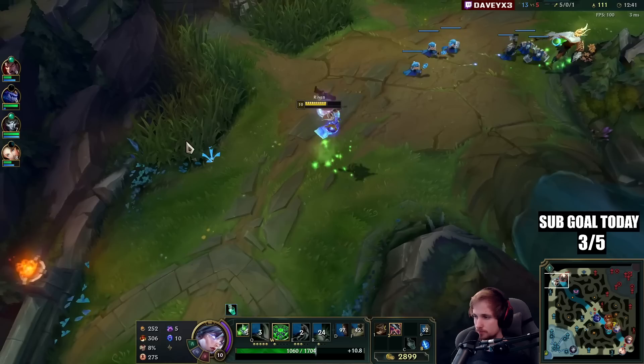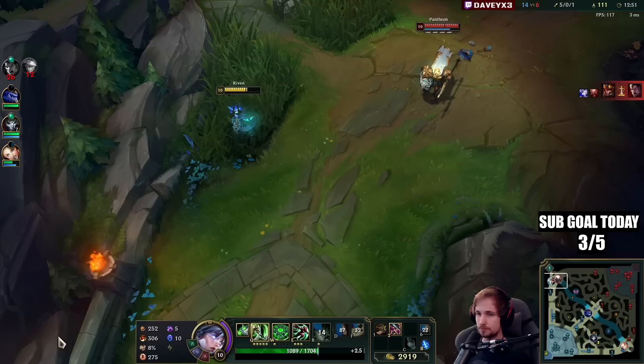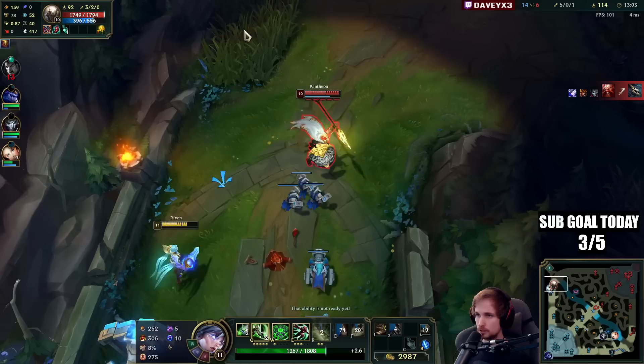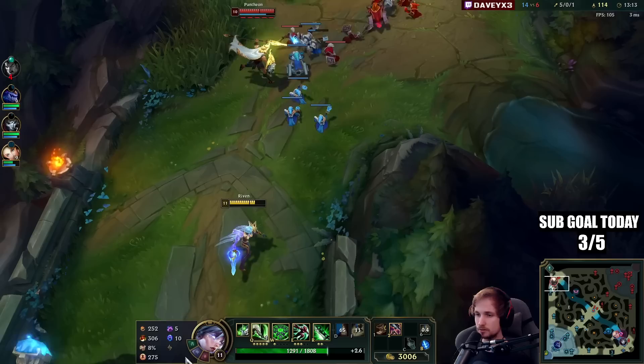He obviously doesn't beat me, but he's really fat so I need to be careful — he's looking to fight me. I'll just take the wave and do nothing until I have my ultimate. If I have my ultimate I'll beat him. If he uses his five stacks then I can all-in and kill him for free — just waiting for him to use them.